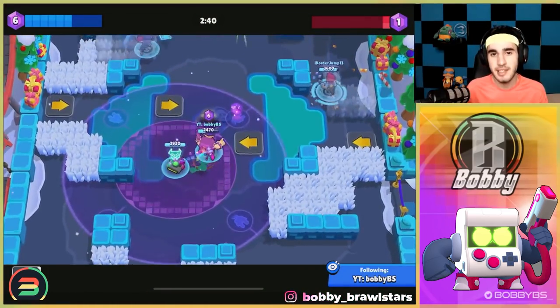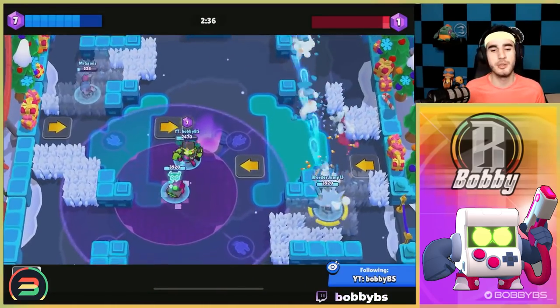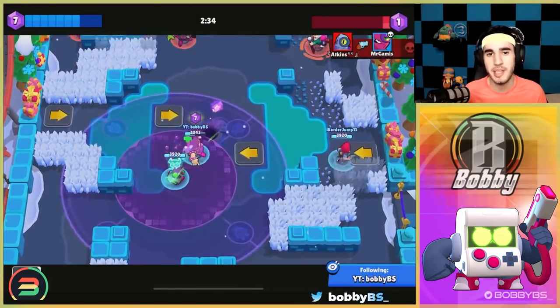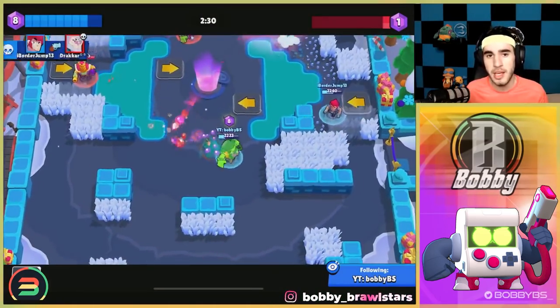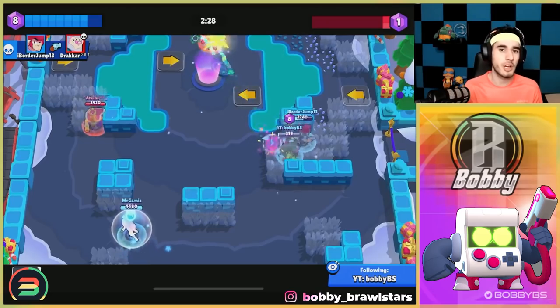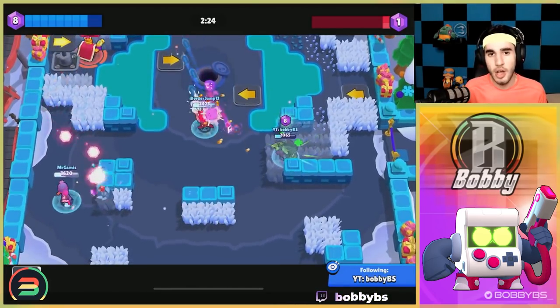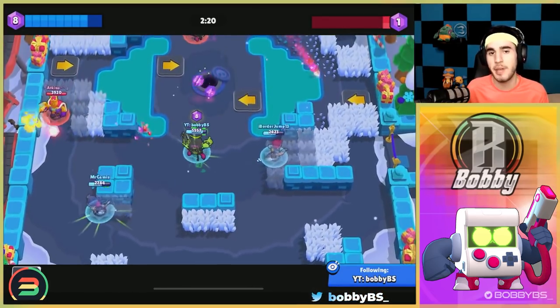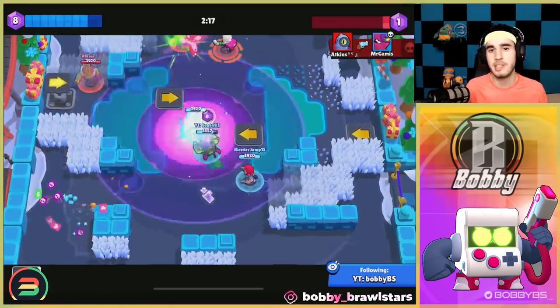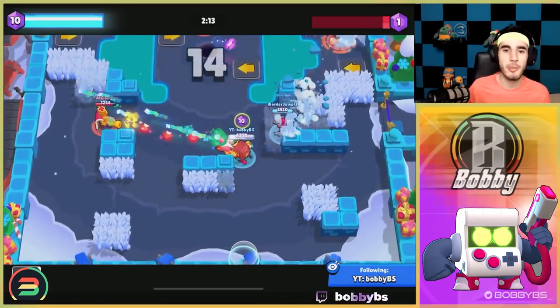As for the star power, it's pretty obvious what to use — this star power is broken and makes 8-Bit one of the best brawlers in the game. In this specific meta we could have definitely made 8-Bit a top three mid, but we're going to leave it at number five as we're making this a long-term video for the best mids overall. Anyways, 8-Bit is definitely very strong and if you're running it anywhere in this meta especially on an open map it is definitely going to perform well.